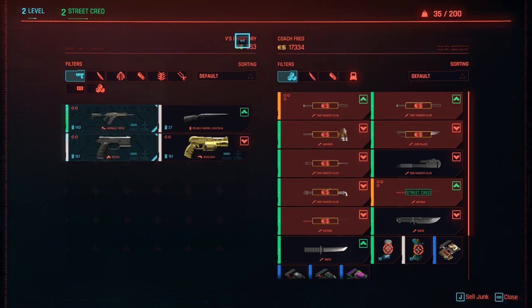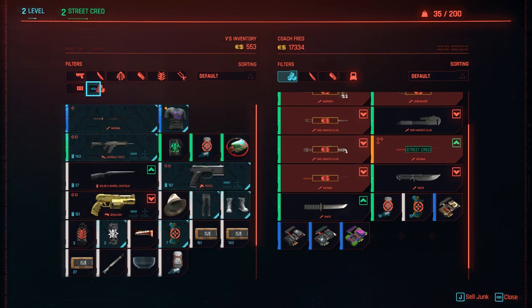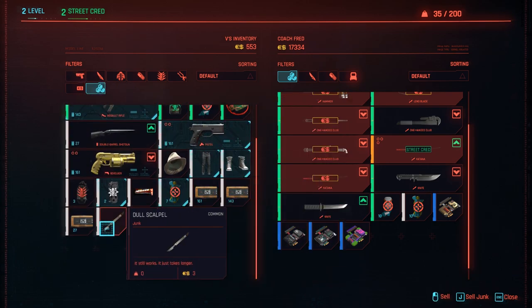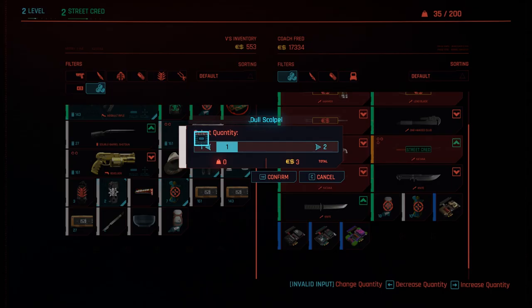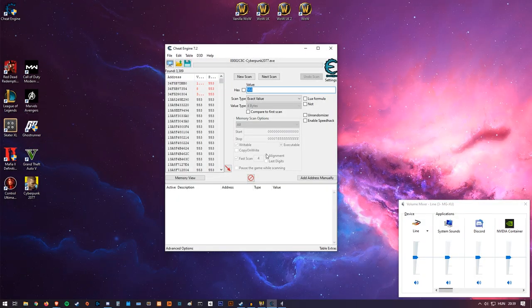Go back to the game and change the money amount somehow — either buy something or sell junk. I have this junk here — a doll scalpel labeled as junk — so I'll sell one. I sell one, and now I have 556. The reason to only sell one at a time is that sometimes it takes multiple steps to find the exact memory location.